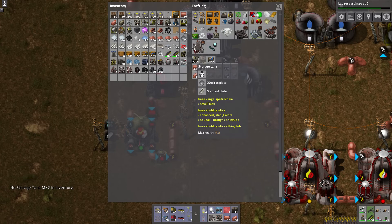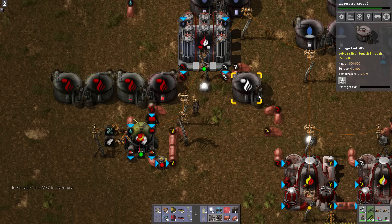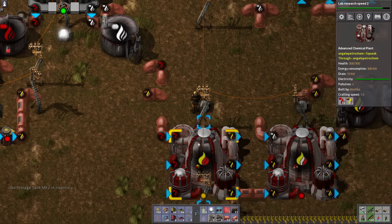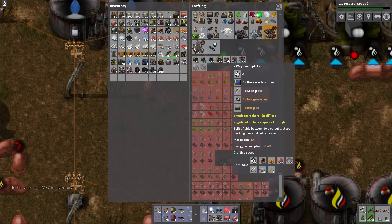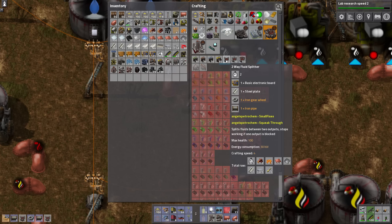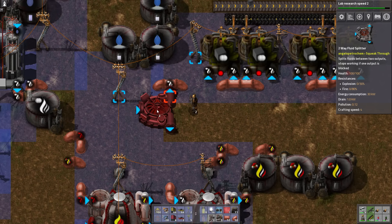So you're gonna get back to work, which means that hydrogen gas production can continue. Let's try out this Angel's two-way splitter. I'm assuming a two-way fluid splitter can work with not just fluids, I hope. Let's find out.